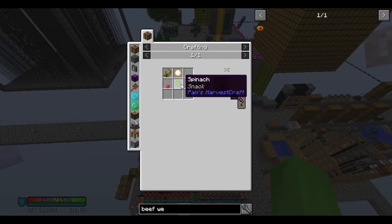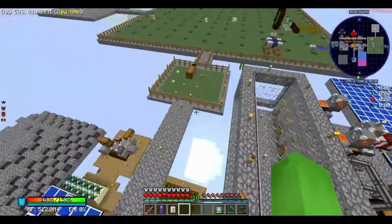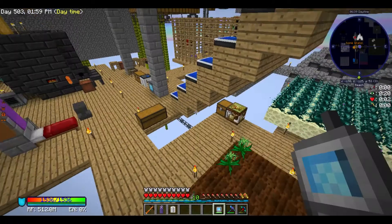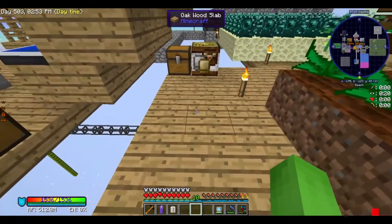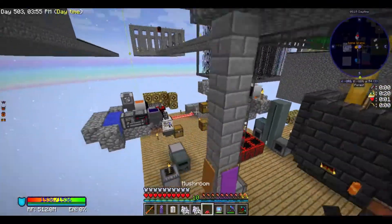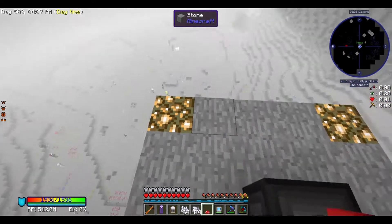To make beef wellington, we need spinach, dough, raw beef, and mushrooms. I might have plenty of mushrooms already — I have one. I cannot buy mushrooms here, so that might cause a few issues. I do have that one mushroom, so if I take it and get a ridiculous amount of bone meal, I believe I just need to head into the beneath dimension, plonk it down, grow it, break it down, repeat like 50 times — hopefully that'll get me enough mushrooms.